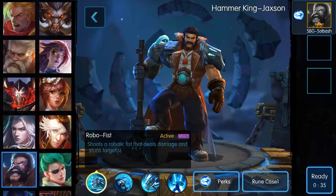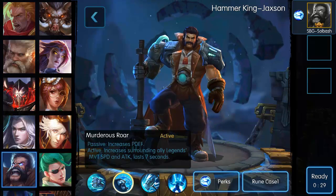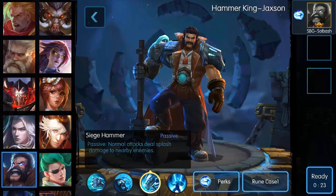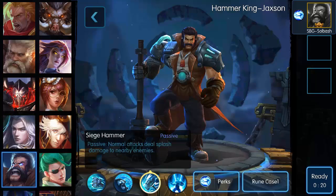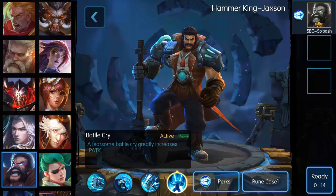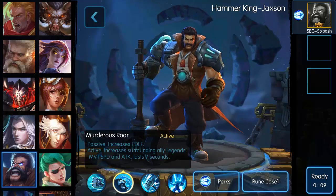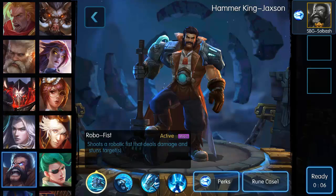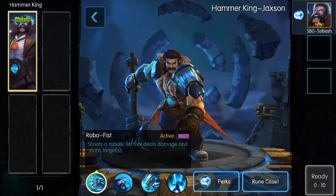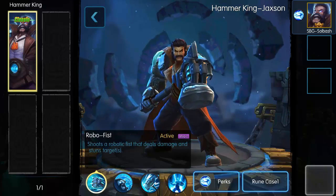Robo Fist shoots a robotic fist that deals damage and stuns the target. Murderous Roar is a passive that increases physical defense; the active increases surrounding allies' movement speed and attack for seven seconds. Siege Hammer is a passive where normal attacks deal splash damage to nearby enemies — pretty cool. And Battle Cry, a fearsome battle cry that greatly increases physical attack. We're going to run with teleport obviously, just for this.